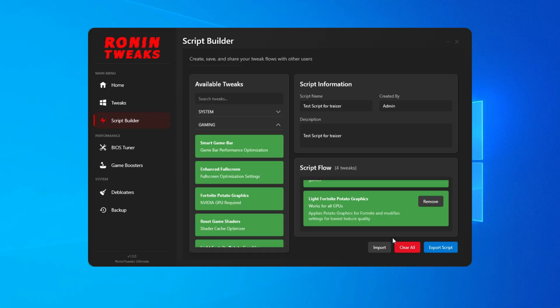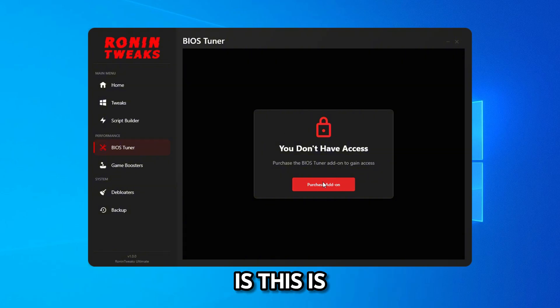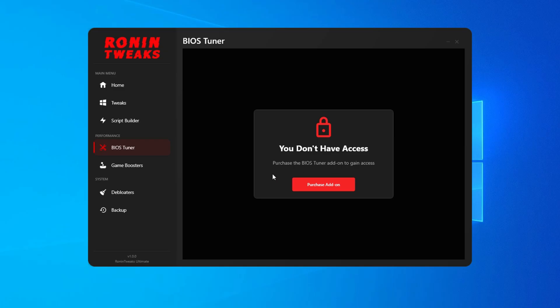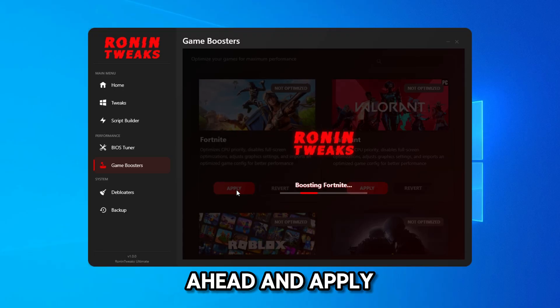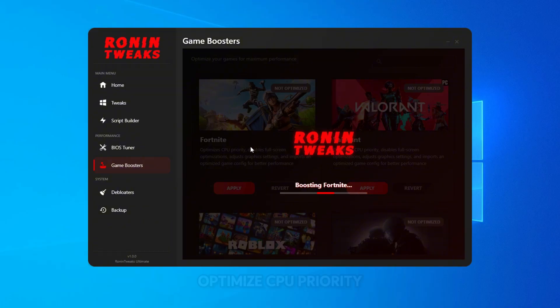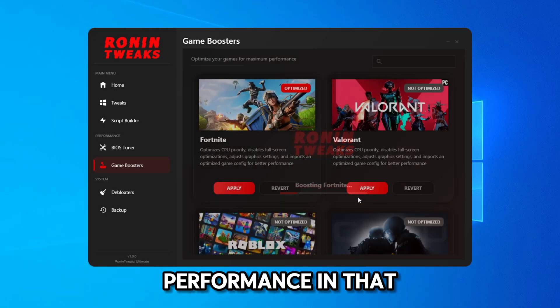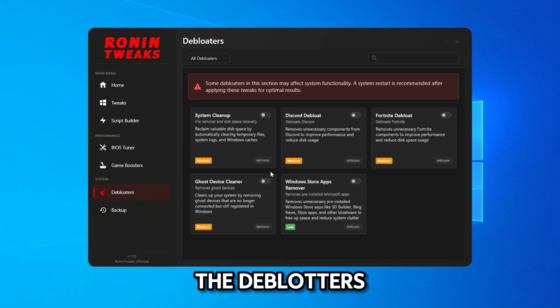If you want to build a script for someone else, select all the tweaks and press export script. There's also a BIOS Tuner add-on that lets you tune your BIOS settings directly from this utility. The game boosters are a very nice feature — for example, you can apply a Fortnite boost which optimizes CPU priority, disables full-screen optimizations, and applies other tweaks to boost performance in that game. You can do the same for Valorant as well.